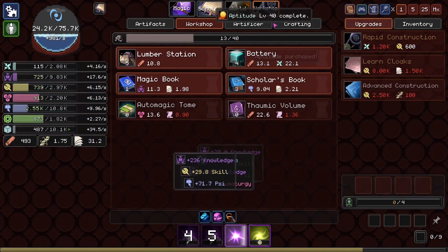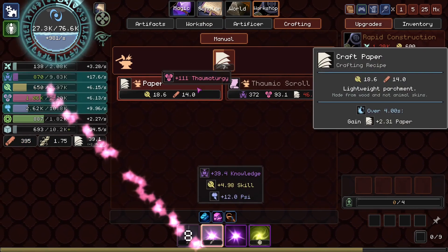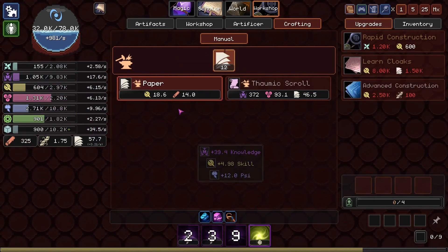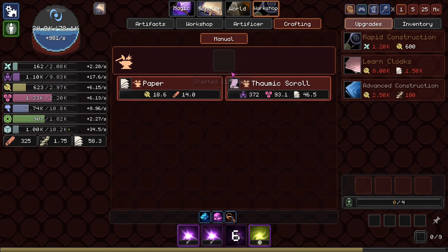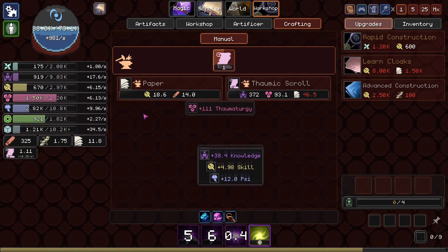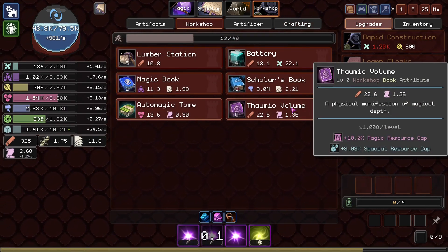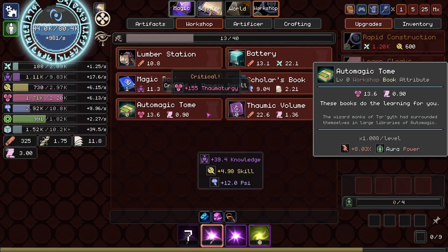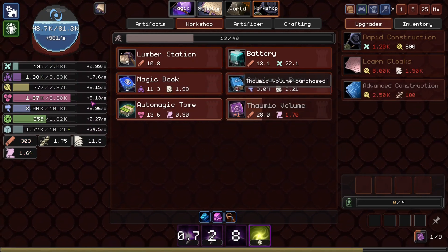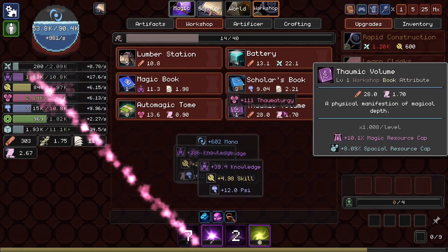We have a bunch of space, so definitely want to get an Urn of Urns, Urn of Expansion — just all the urns. Sorcery gives us the cap that we want on all of our things. Can we make the Thomic Scrolls yet? No, we still need so much paper. I'll just craft a bajillion of it. Oh, it all goes at once. Alright, how much Thomic Scroll are we going to get? Okay, we've got one piece of Thomic Scroll, working our way up to two. That gives us the Thomic Volume and the Auto Magic Scroll as well.